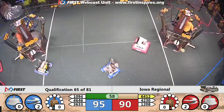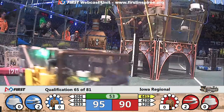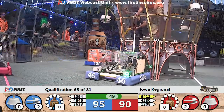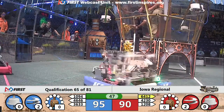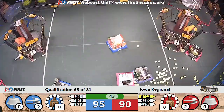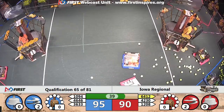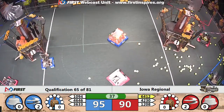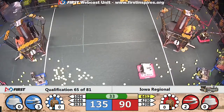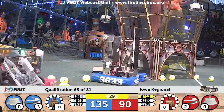Blue Robots in tandem — 1094 and 46-46 make their way across the field back to the Blue Airship. 1094 makes a gear delivery at the back. Simultaneously, 46-46 on the side making a gear delivery. 40 seconds to go in the match. The gear placement comes up short for the Red Alliance. Five gears in sequence for the Blue Alliance, allowing them to stretch out their lead as the end game begins.